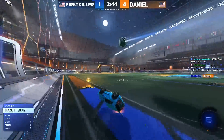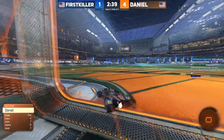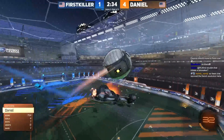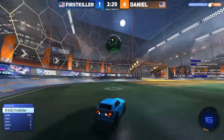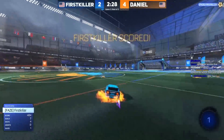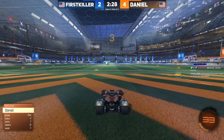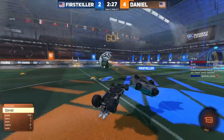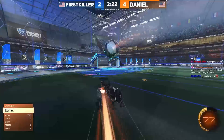First killer now probably has a chance but wasn't able to put that on target. Daniel will lob the clear, and now it's first killer to the ceiling. Daniel pre-jumping and right in position, but looking down with your camera is not going to save you this time, Daniel — he'd used all of his boost. Once you have that much momentum down on the ground, not much you can do to avoid first killer chasing him. All the camera look does is give you a preview of what's to come.